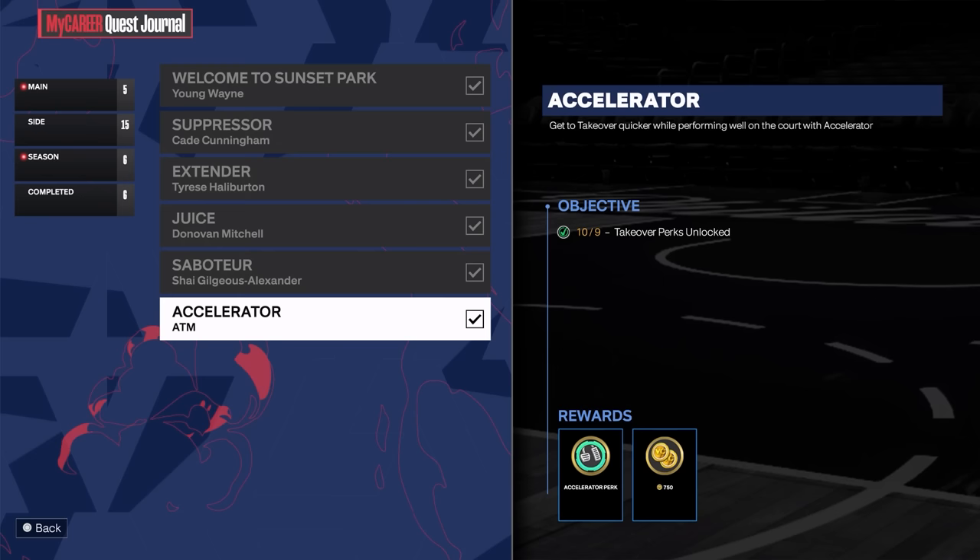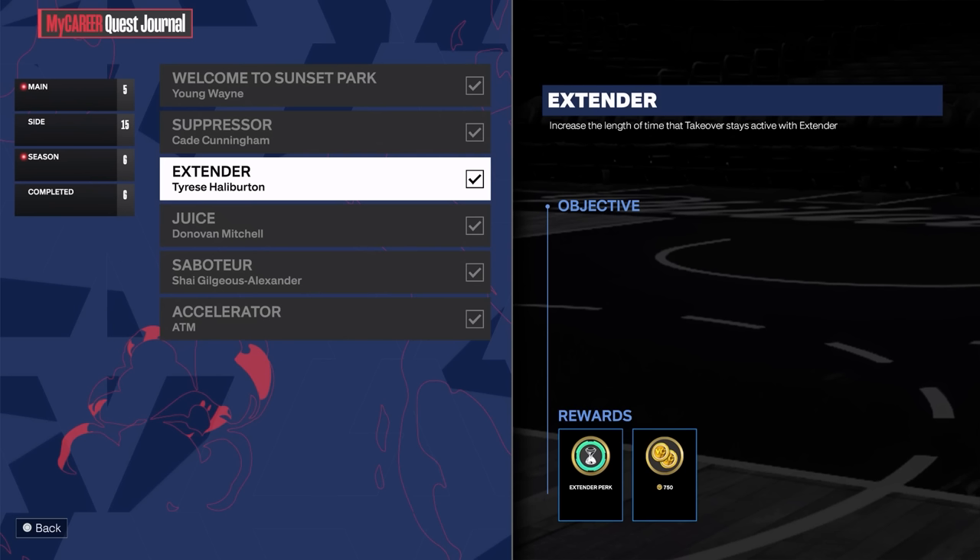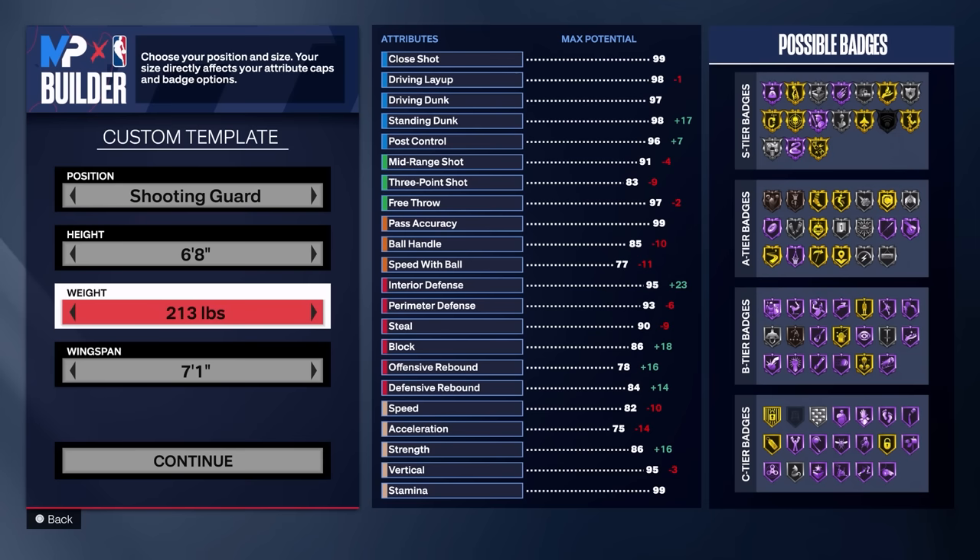I highly recommend making this dummy build — it will help you out a ton. I have 10 of 9 takeover perks unlocked because accelerator is the 10th. The extender challenge is 75 assists, which is extremely easy and you can definitely do it on this dummy build. The way the extender challenge popped up for me was after I beat the 'shoot 80% on six or more field goal attempts' challenge — once I completed that perk, extender unlocked.